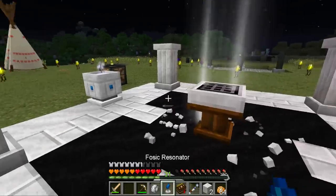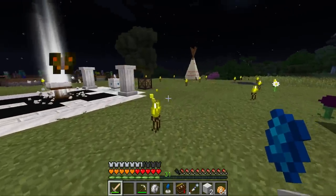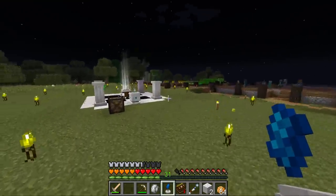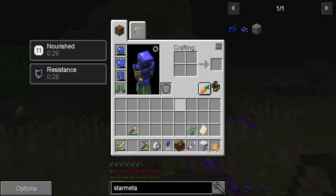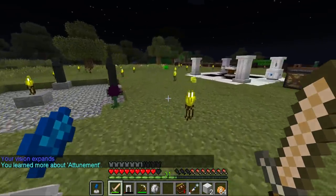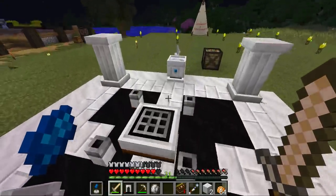It's early night time so I'm not expecting it to work quite yet. What the crap is that — a butterfly? With this fossic resonator we should be able to see good starlight areas now. The higher y-level we are, the more starlight we get access to. I think this thing is supposed to be in my off hand — maybe that's why. Oh, it upgraded! It upgraded!